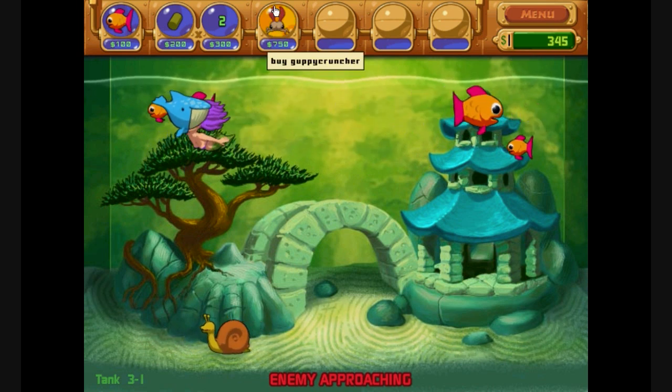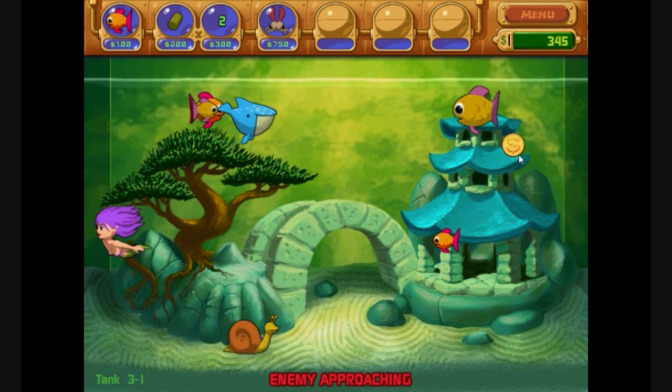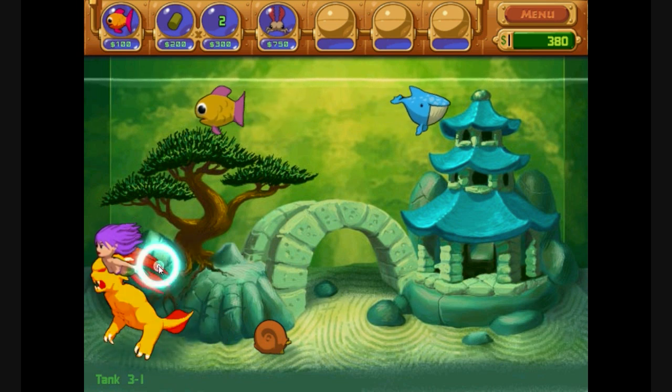Enemy approaching. Here we have Guppy Cruncher, which is a new creature. There you go — Wadsworth doing his stuff.